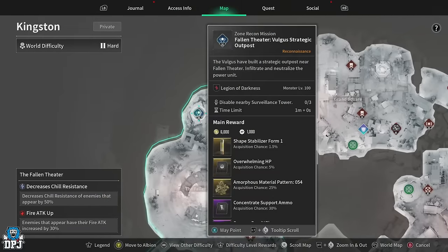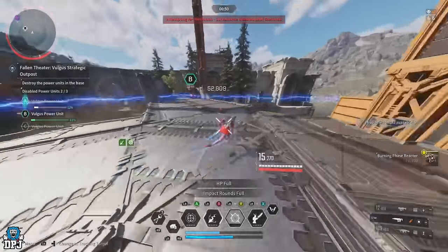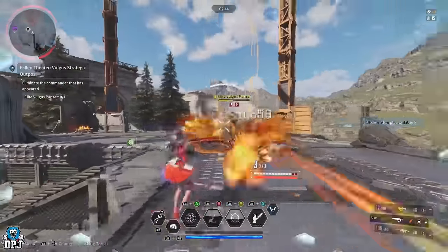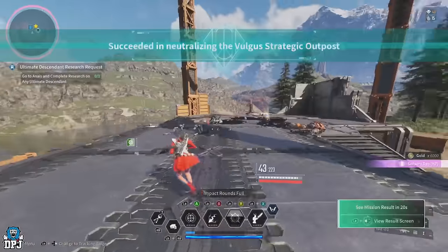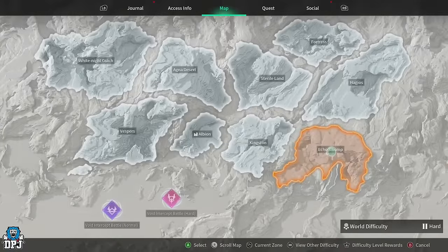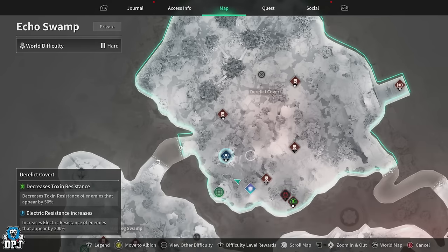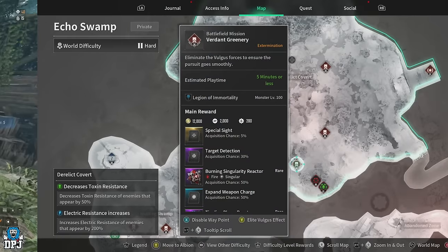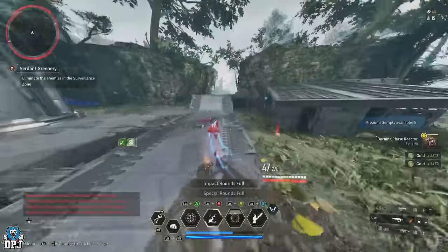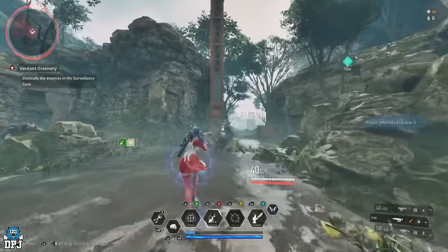Moving on to Blair — you want the Burning Phase reactor. This week Blair players have a few options. For general round reactors, the Fallen Theatre on Kingston is where you need to head. The two missions here are quick to complete, but I'd recommend the Zone Recon mission — it was dropping them regularly and you get the benefits of other loot too. For special round mounted weapon reactors, your spot this week is the Derelict Culvert on Echo Swamp. I'd recommend running the Verdant Greenery mission then going straight to the Zone Recon mission and rotating between the two. You get great materials from Zone Recon plus reactor chances, and the Greenery mission has good enemies too.